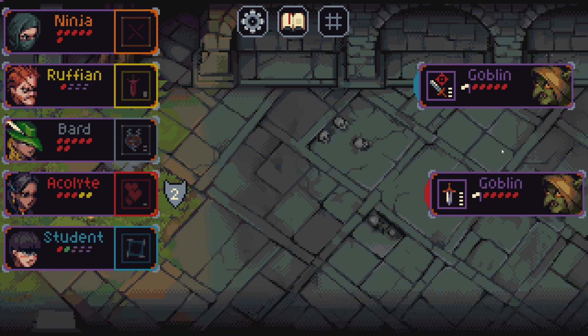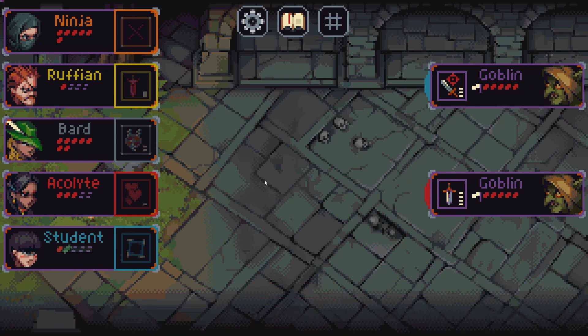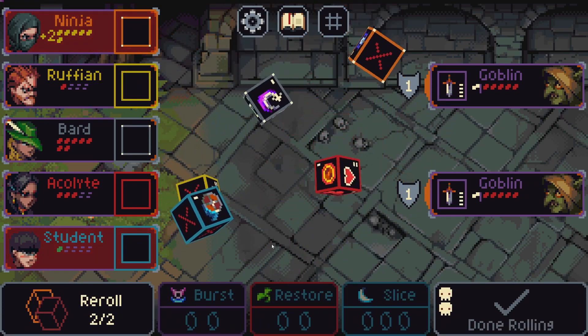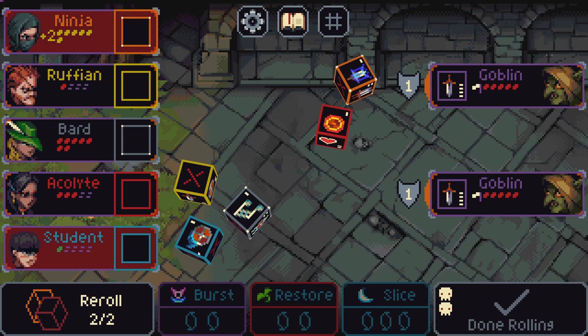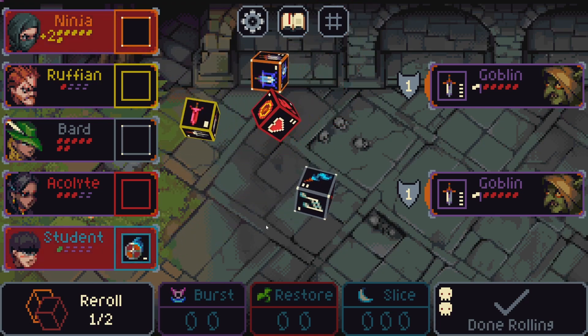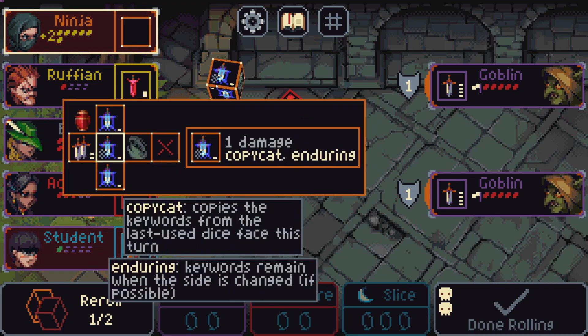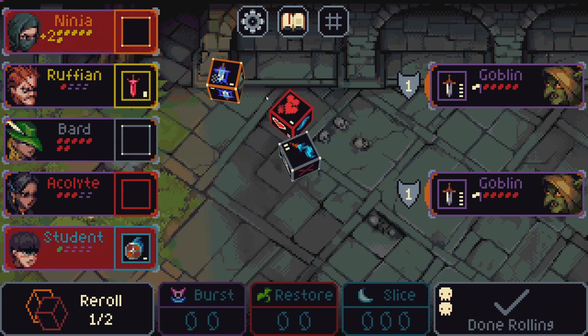Let's roll — just need to kill one of the goblins next turn and things will be okay. Ninja, I don't know what the urn is used for, but hopefully it starts to do something. Five damage mana — we might lose the ruffian. Pick up the heal, just in case.